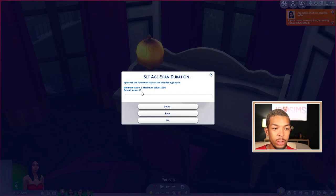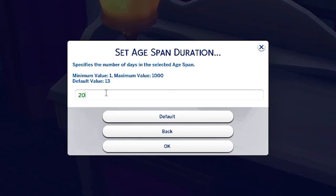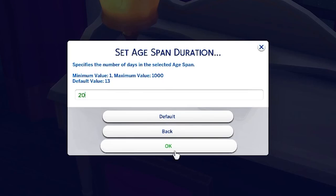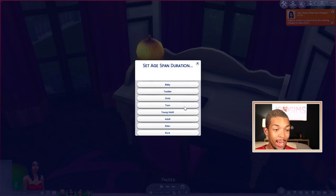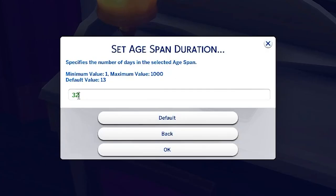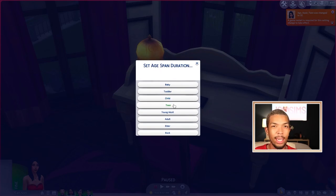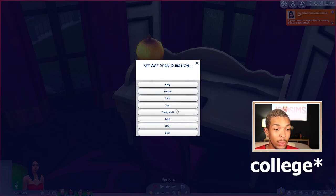For children, the default value is 13. According to the census data it should be around 32 days — I personally change mine to 20 days. I don't really care for the child age group so I do 20 days. For teenagers, it also says 32, and I'm going to keep that the same because I do like playing with teens. There's a lot of gameplay there with getting through high school — a lot of teen angst to be played out.